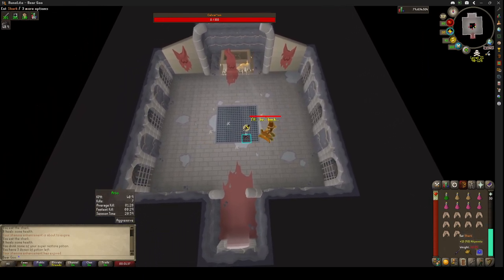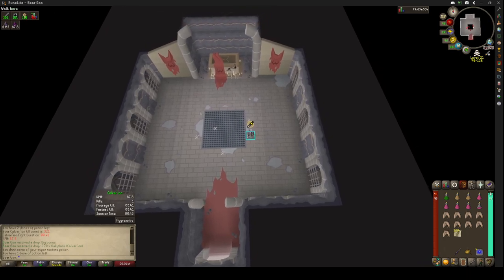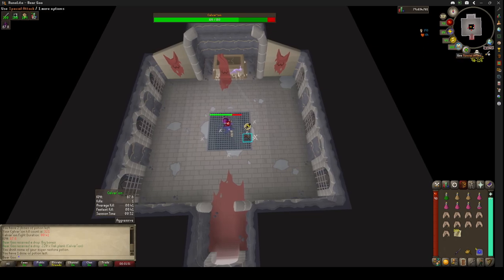When he dies, you have some time to recharge your prayers. Drop some of the planks — that's a pretty good drop. For him, I'm not really hunting for anything specific. The Urssine Chain Mace's special attack is pretty good — it's an attack but it also puts a little damage-over-time dot on him.